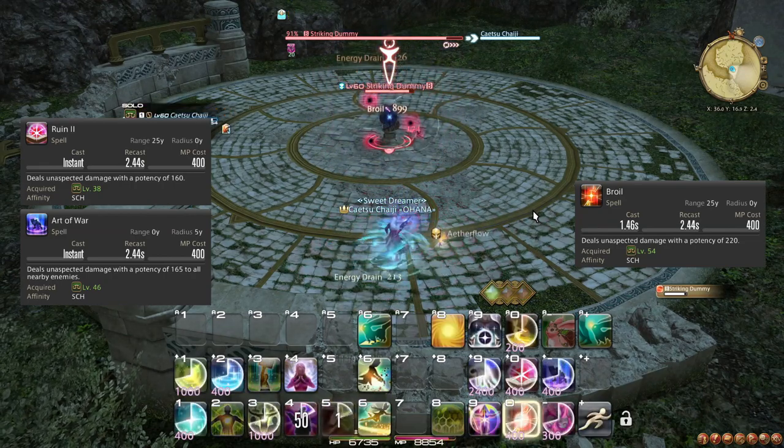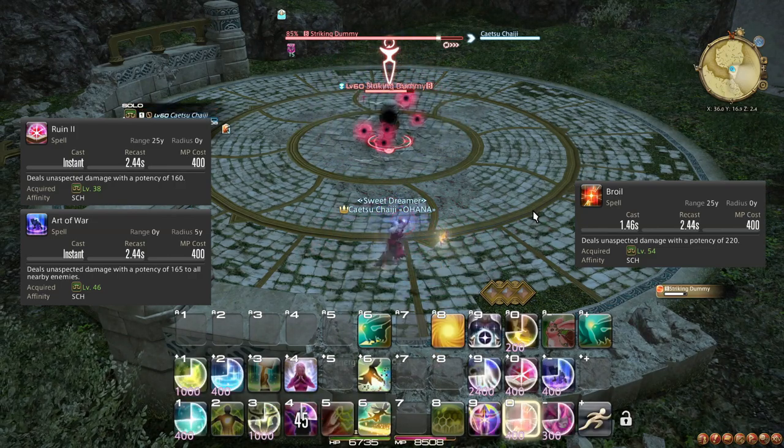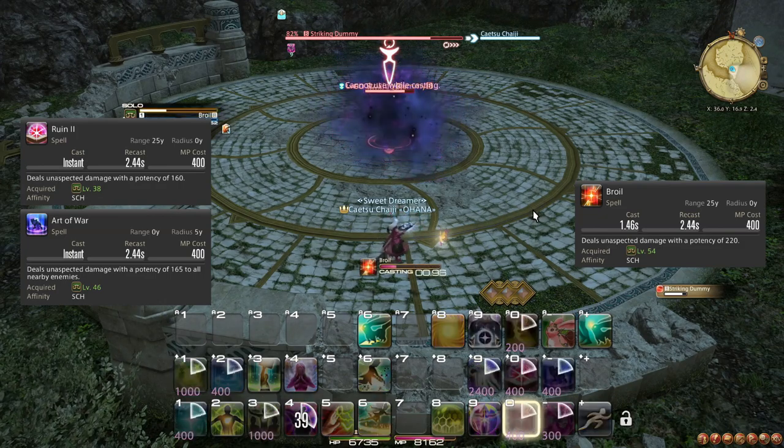Take note that Ruin 2 is significantly more inferior to Broil than it was to Ruin 1, so while Ruin 2 can easily be used to keep up the attack on the move, moving strategically between spell casts while using Broil is far superior.